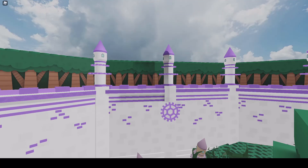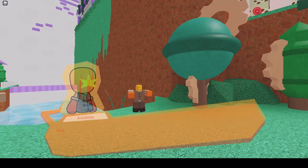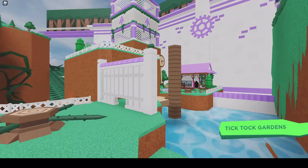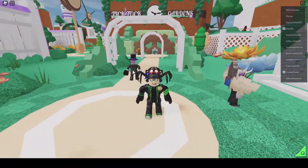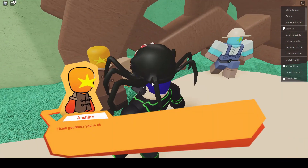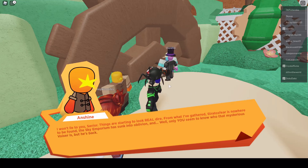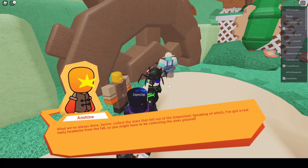Whoa! Wait a second — if the Emporium was stationed above the water, then where in the world did we end up? 'Ready for another adventure, Savior?' Welcome to World 1, folks! 'Thank goodness you're working, Star Savior. This isn't exactly how I wanted our introduction to the Flovian Union to go down, but good to see you. Things are looking real dire — the Sky Emporium has sunk into the ocean. We have to do what we've always done, Savior: collect the stars that fell out of the Emporium. I got a real nasty headache from the fall, so you're going to have to recollect the stars yourself. You can find the other points around here — they'll surely help you out.'